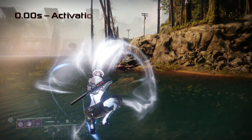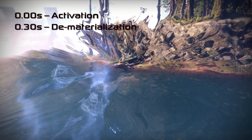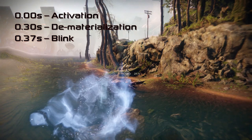Here's how it goes. At 0 seconds you activate it — the jump button is hit while in air, activating the Blink process and cueing your HUD to fade. At 0.3 seconds you dematerialize and your Guardian disappears. At 0.37 seconds you Blink, instantly moving 6 meters.